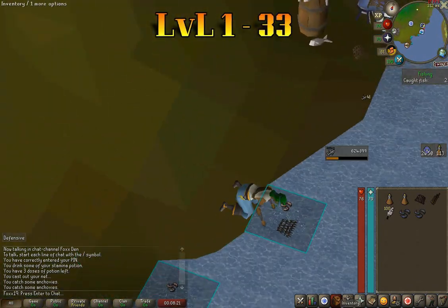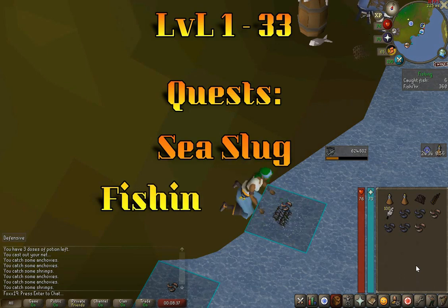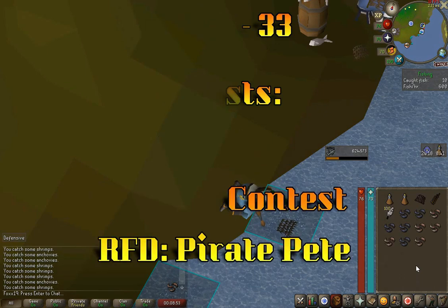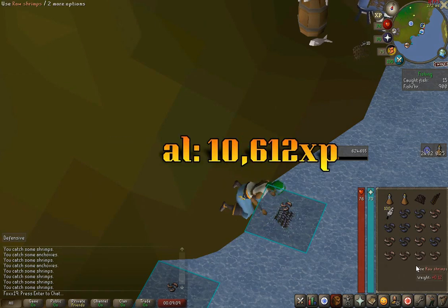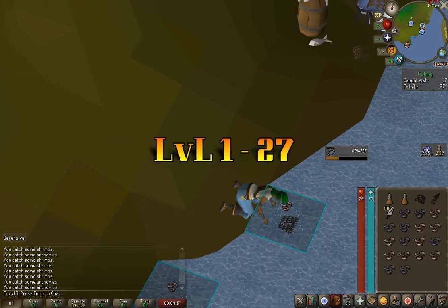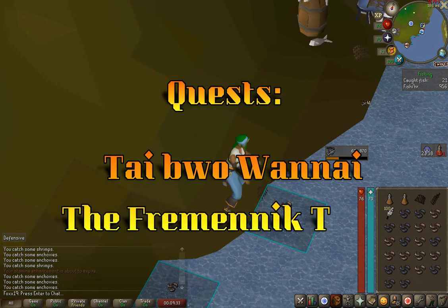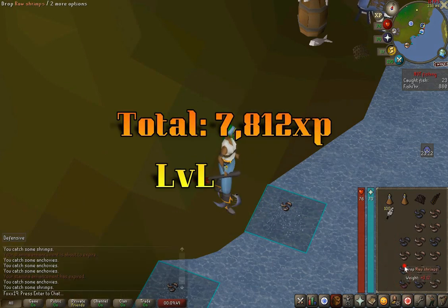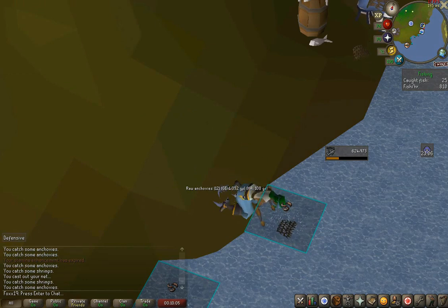Getting from levels 1 to 33 can be as easy as questing. If you do Sea Slug, Fishing Contest, and Recipe for Disaster Pirate Pete subquest, you'll get a total of 10,612 XP, which gets you to level 27. If you also do Tai Bwo Wannai Trio and One Eye and The Fremennik Trials, you'll get a total of 7,812 XP, which will get you to level 33.